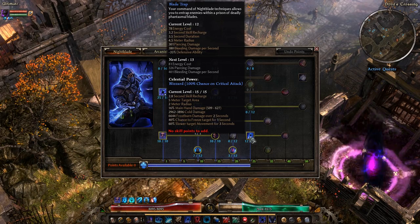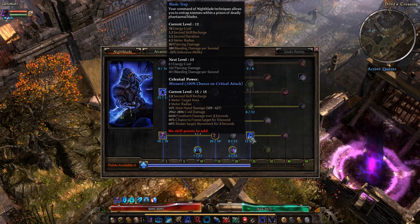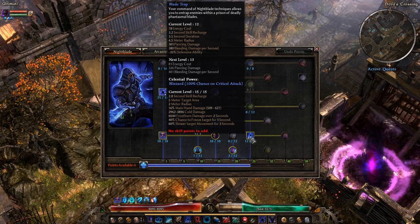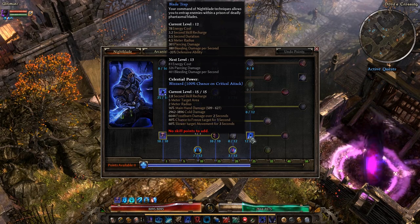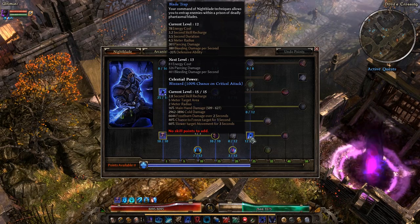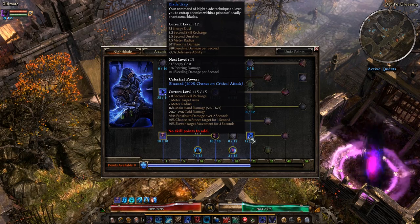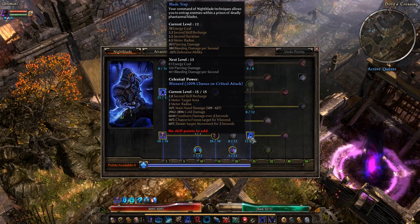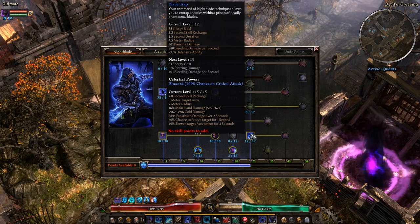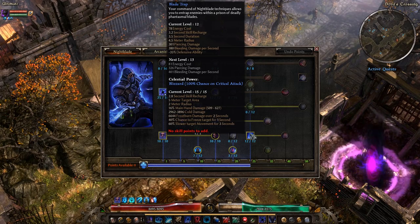Blade Trap's text says your command of Nightblade techniques allows you to entrap enemies within a prison of deadly phantasmal blades. Looking at the skill box, it has a recharge, a duration after the initial hit, and as you level the ability up you increase the radius at which the burst of traps can hit enemies. It's kind of a wonky hit — if you aren't using its modifier you'll pretty much hit the front of a crowd more than the back, and the radius is generated from the target you've hit.